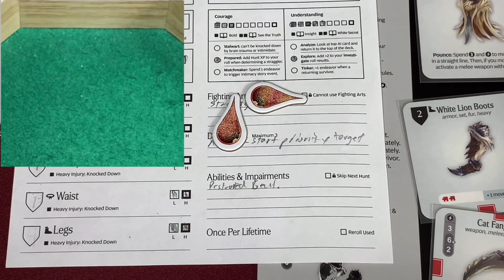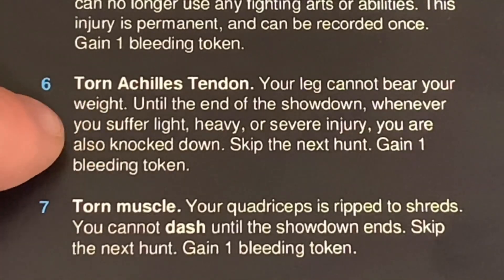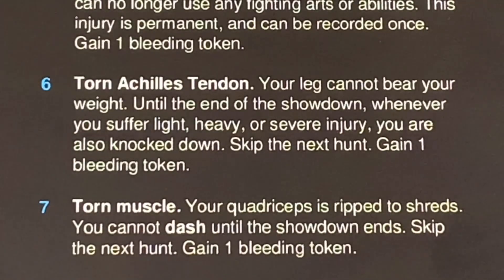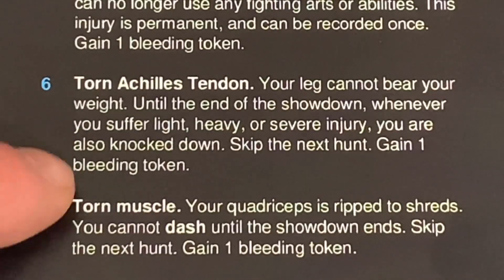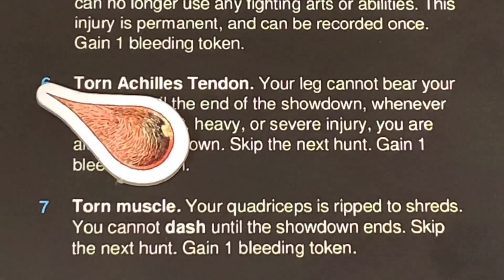She got a six. It's amazing how honest Kingdom Death keeps me. When I took my last severe injury I rolled on the waist but should have rolled on the legs. So this is what should have happened with my first severe wound - it should have been a torn Achilles tendon. I'm going to keep the severe waist injury as is and add the torn Achilles tendon now. It says 'your leg cannot bear your weight - until the end of the showdown, whenever you suffer a light, heavy, or severe injury, you are also knocked down. Skip the next hunt.' Gain a bleeding token - she's up to three bleeding tokens.